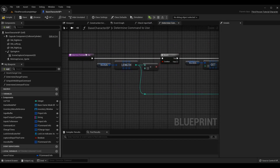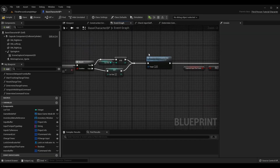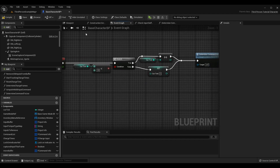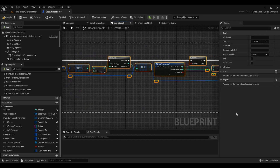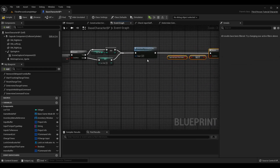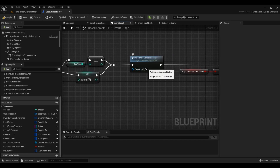Now we need to know where to call determine command to use. The best place to call it is in tick because tick is called every frame and so we can check for our inputs every single frame. In event BP tick, after I do my current tick logic to update the tick value, I call determine command to use. Everything else in my blueprint tick is exactly the same - I've just added this one function call. So every frame it will figure out what is the best command to use; if there's nothing in the move buffer then nothing will be used.